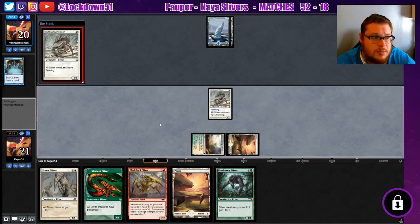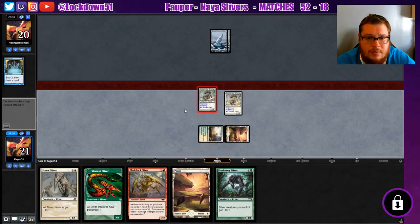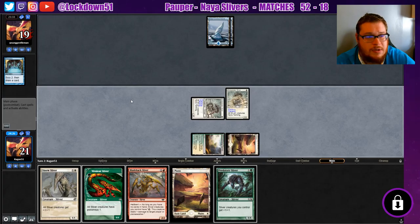We'll see if they Spell Stutter Sprite this. They let it resolve. Almost skipped through my turns — turn off the auto yields, turn off auto yields. Got in there, almost skipped through my attack. Double flanking is not bad — even just one flanking is good enough for this deck since everything's got like one toughness.